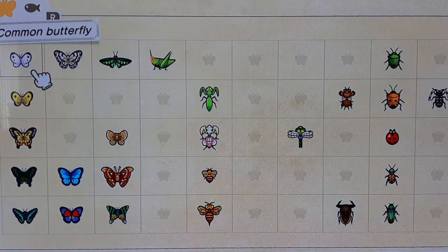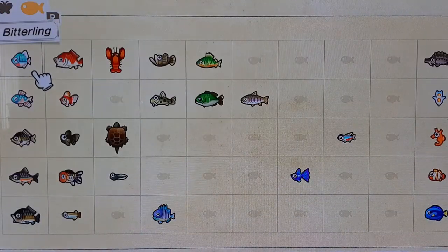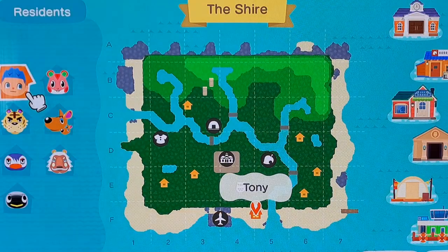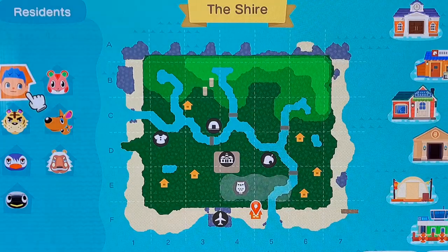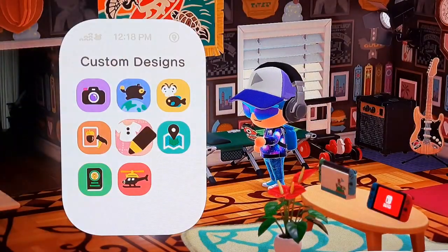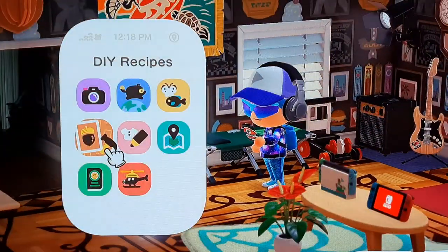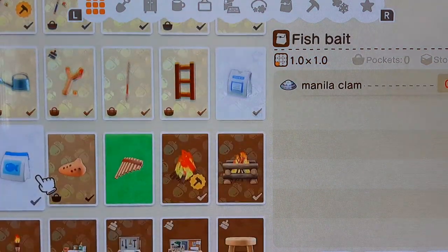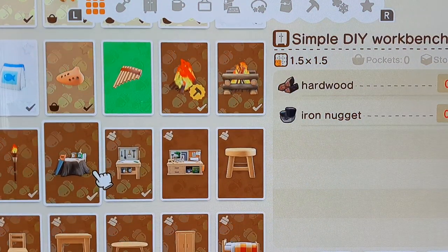This is the Critterpedia, which shows you all the insects, butterflies, and fish that you've caught. This is a map of the island, which I don't really use that much. Custom designs — I just showed you that. DIY: you have do-it-yourself recipes — you can actually build things by collecting various ingredients all over the island. For example, click on this and it tells you you need five hardwood and one iron nugget to build it.